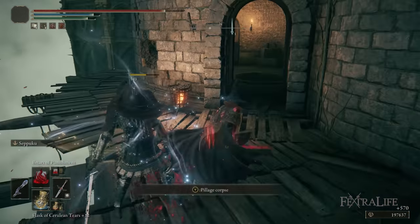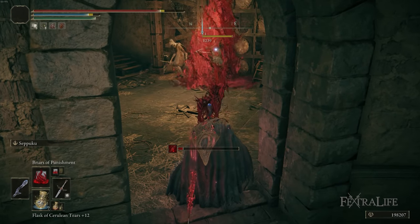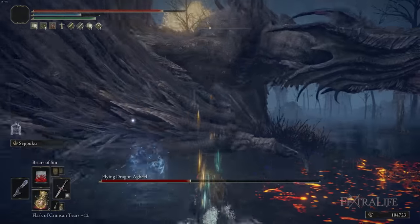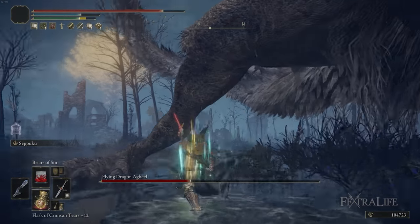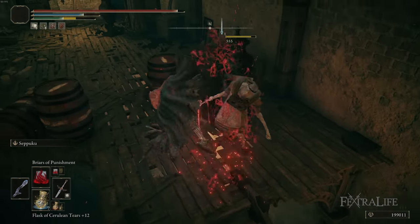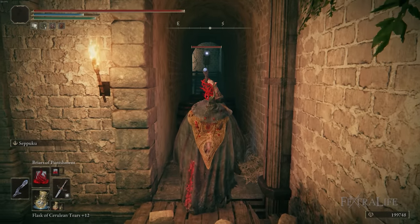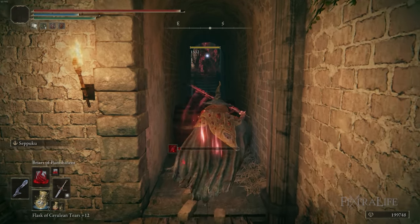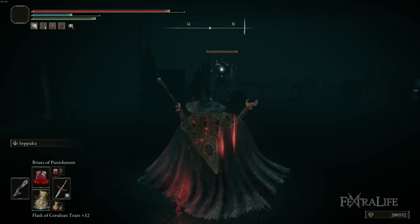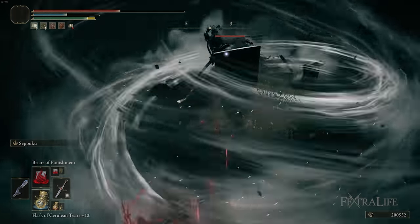The strength of Briars of Punishment is its distance — you're trying not to be close to enemies when using it. Briars of Sin is very hard to use and usually one-shots weaker enemies anyway, so you rarely trigger bleeding with it. Against a boss right on top of you, Seppuku and melee attacks are almost always better than either spell. The best scenario for the Staff of the Guilty is co-op, hanging back spamming Briars of Punishment without rebuffing Seppuku periodically, getting that extra 20% damage on every cast. Or if enemies are spread far apart and you don't need Seppuku.